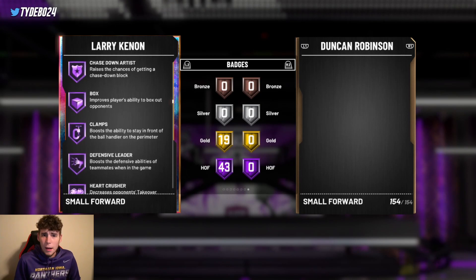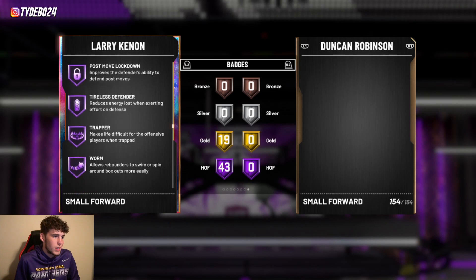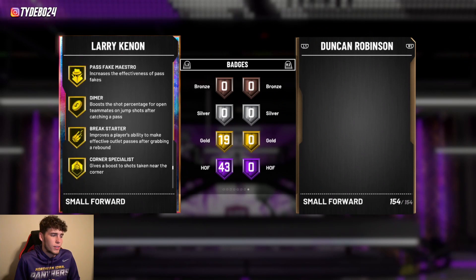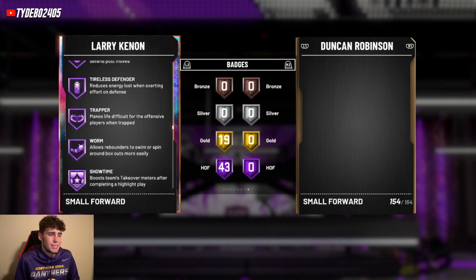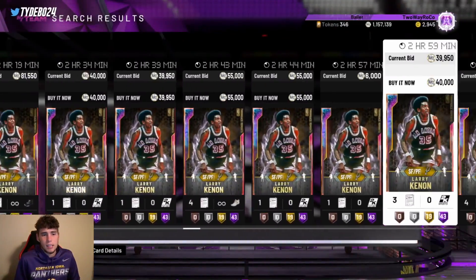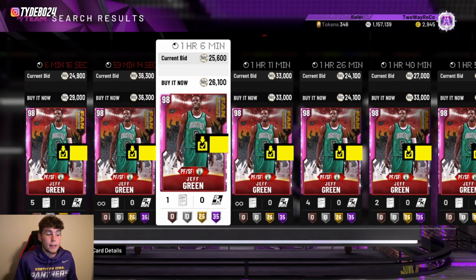Larry Kenon's Hall of Fame badges include catch-and-shoot, brick wall, quick draw, relentless finisher, unplugable, tight handles, quick first step, pickpocket, rim protector, pick dodger, box on Hall of Fame, clamps, interceptor, and intimidator. He also has Hall of Fame handles for days, rebound chaser, pogo stick, tireless defender, and worm — incredible finishing badges. The only real drawback is his gold range extender; if it were Hall of Fame he'd easily be top three. Nonetheless, for under 40k he's a great option and comes in at number four.